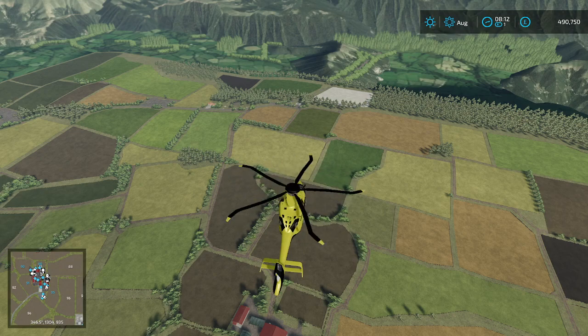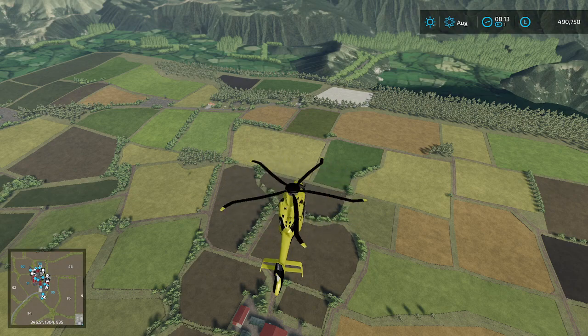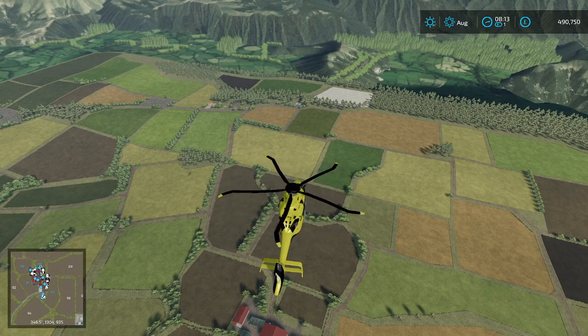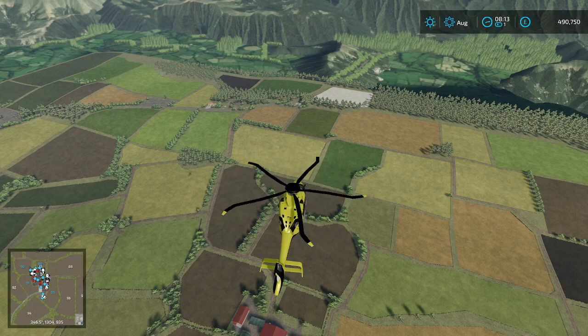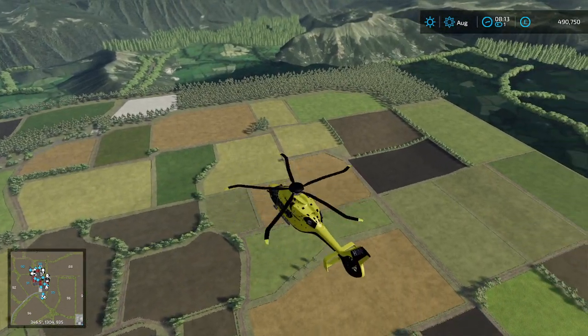Some XML files have been updated to use the functions introduced in the 1.5 patch, such as storage bins having the ability to jump to them. There's also the ability to cut a light at the garage to remove all decorative trees — oak, birch, etc. — leaving only forestry trees to cut down. That's handy, because on some maps you just couldn't cut those trees down and they took up too much room.